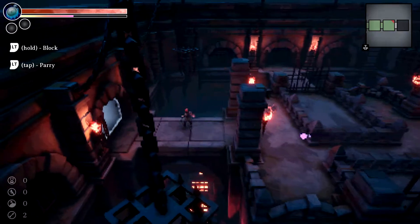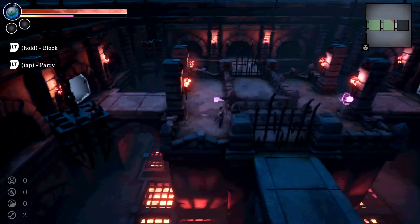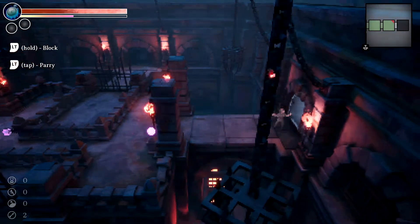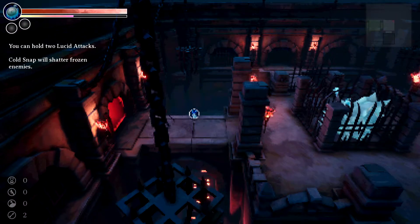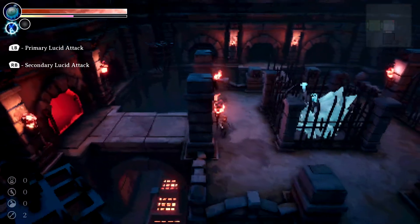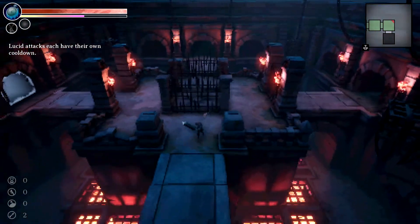Almost rolled off the map — can you roll off the map? Oh you can't. Holds block and that's parry. Let's try to parry — boom boom, get parried! You can hold two lucid attacks. Gold Snap will shatter frozen enemies.